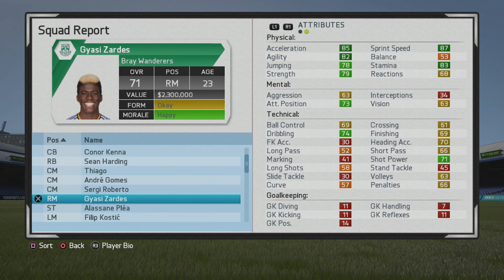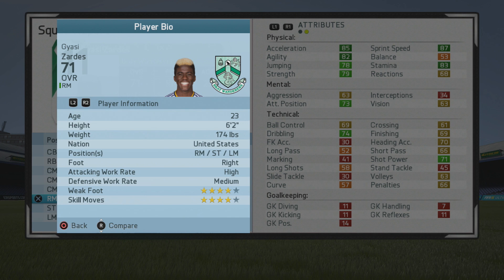Welcome to this player ghost test. I'll be taking a look at Giasi Zarez, the 23 year old right mid who has a 71 overall today. Pretty solid in-game, he was very popular last year. I had him in a FC career mode and he was an absolute beast, so I'm glad to give him a try here now in career mode.